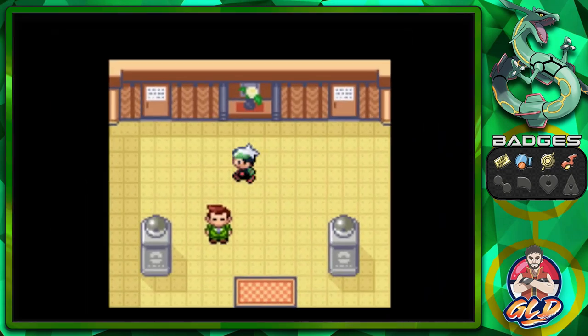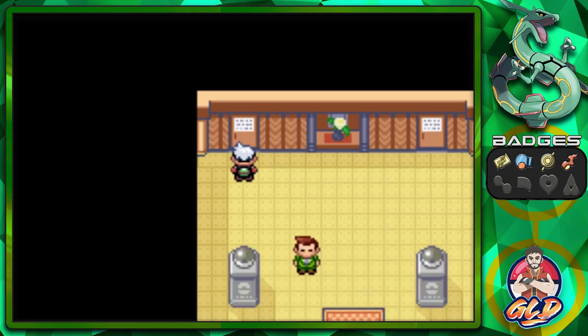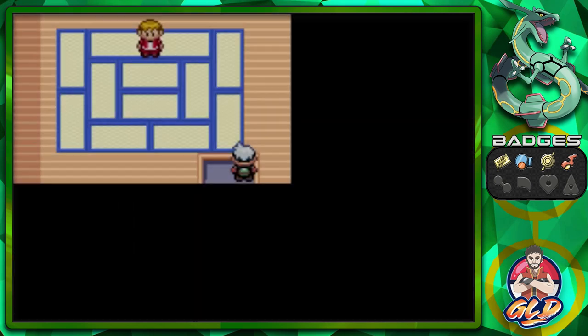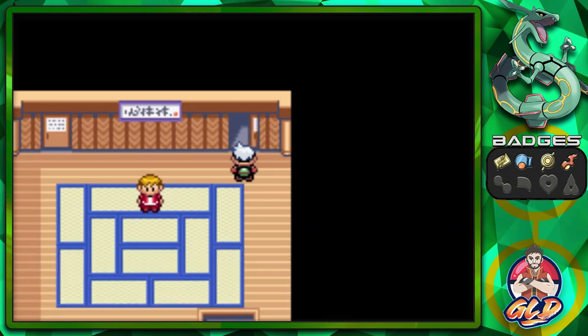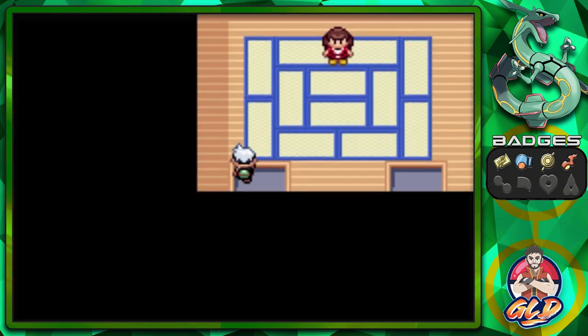Alright, we're back guys. We're going to go towards the other trainers. We've got other stuff to do. This is the defensive room — I think we already went through this guy, right?